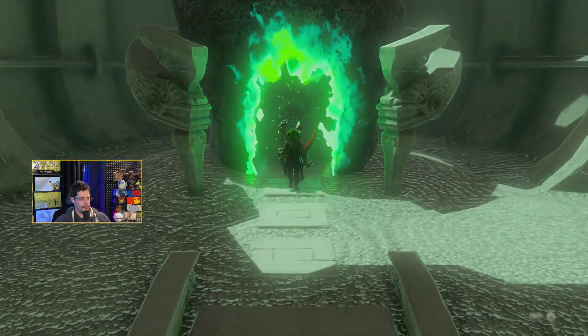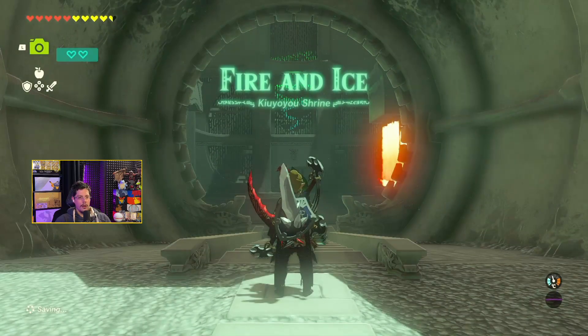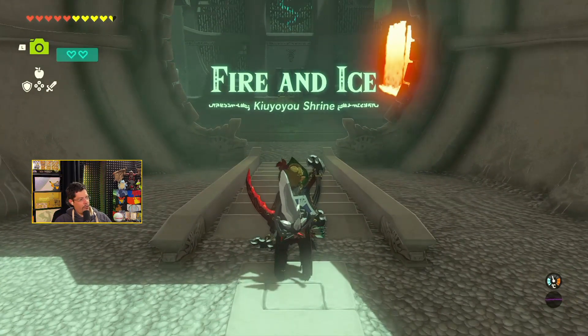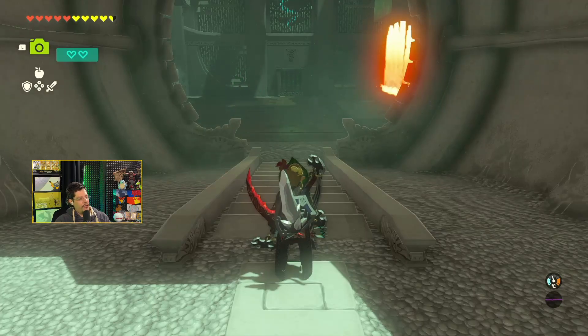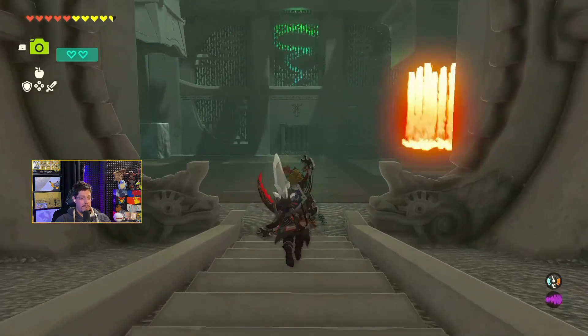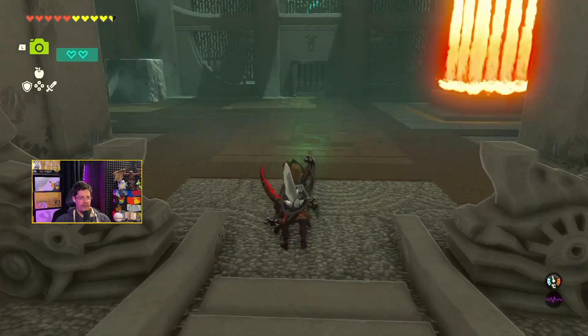There's a fly flying around in my room and it totally distracts me. Fire and ice. So the enemy scale is red to currently silver — the highest. I think it's red, green, blue, black, white, silver.